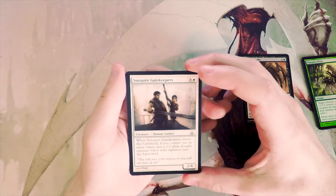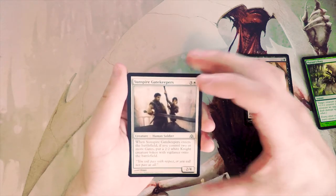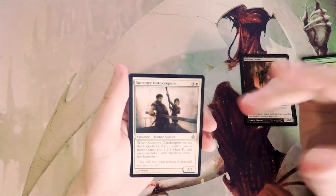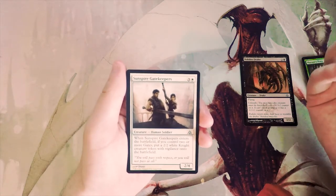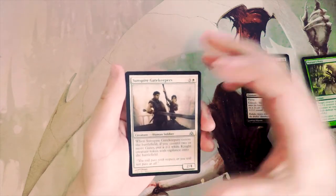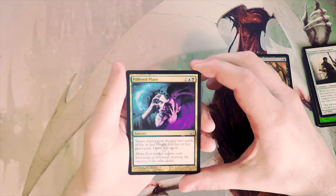Sunspire Gatekeepers — a 2/4 for four. When it enters the battlefield, if you control two or more Gates, put a 2/2 white Knight token with vigilance onto the battlefield. This is a powerful effect, but if you don't have the gates, nine times out of ten it's just going to be a 2/4. Not really my favorite — I'd still rather have the Drake.